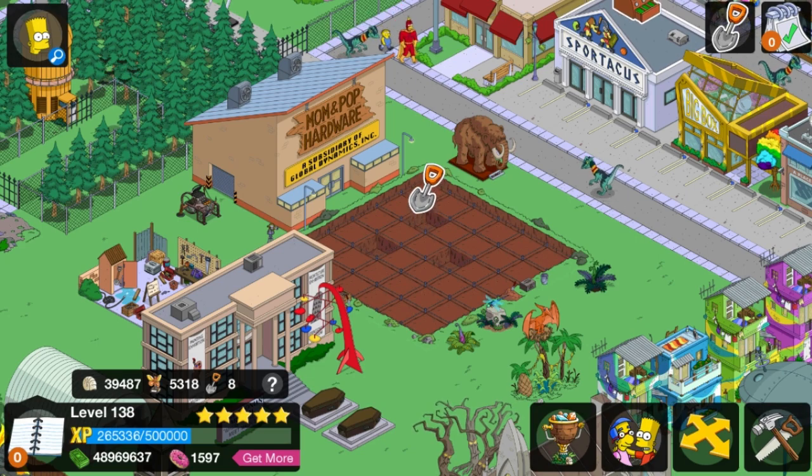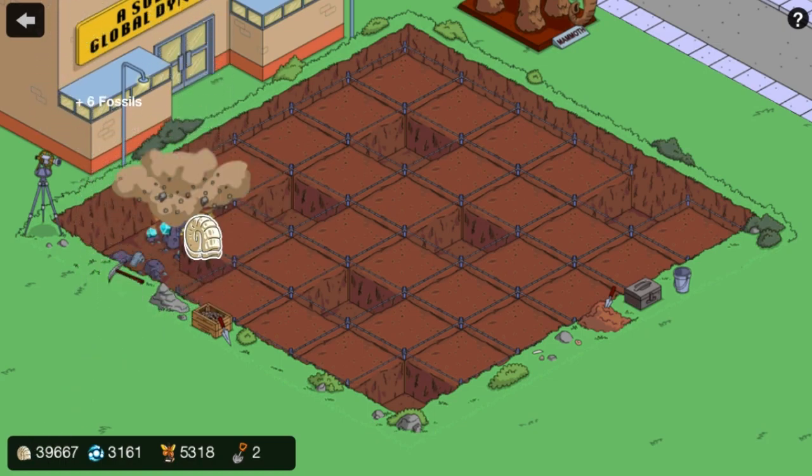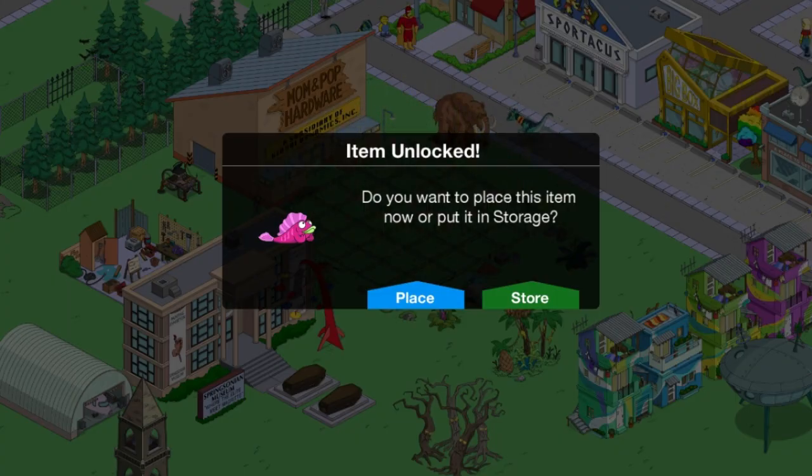But enough of that — you guys don't care about that stuff, you want to see the prize. Let us do this. Just have to do a couple more of the taps here and it will roll over. Eight more chances at the shovel. Now we're trying to go for the gem. This is so exciting. I can't wait to see what we find. We did it!